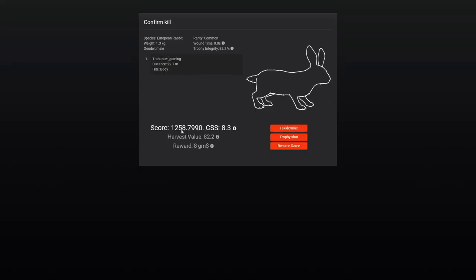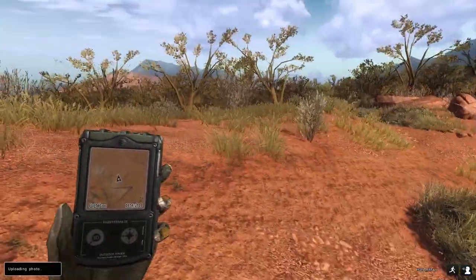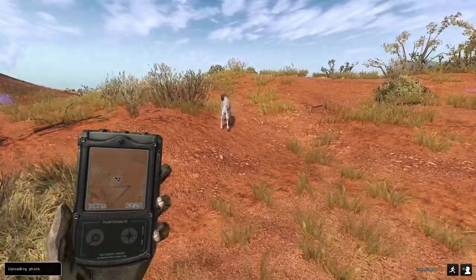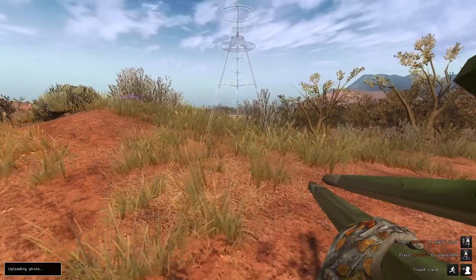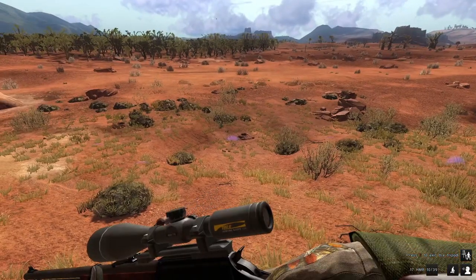We got a 1.3 male, 1258. Let's take a trophy shot of this guy. After you shoot one rabbit, I recommend you run across at least one of the dens — it'll reset them, it's weird but it works. Then find some high ground and put your tripod up. Most of the time you're going to have to be quick on these rabbits, and make sure you don't shoot them where they'll fall into the den, otherwise you won't be able to retrieve them.